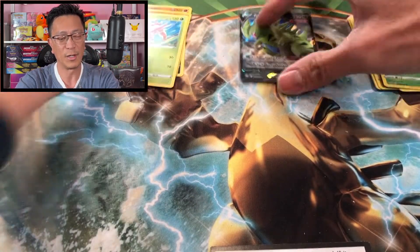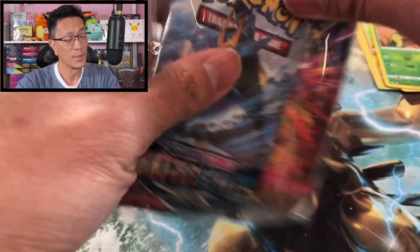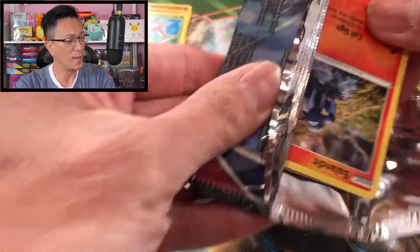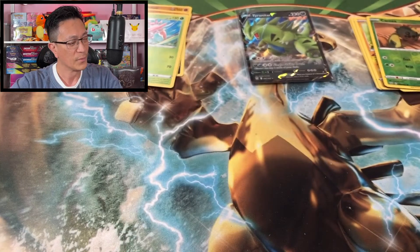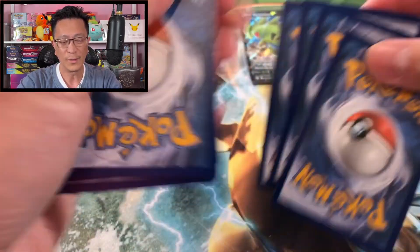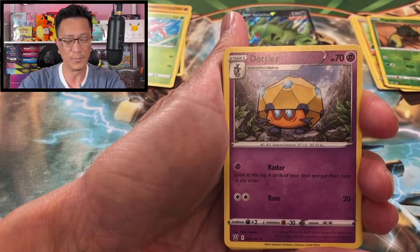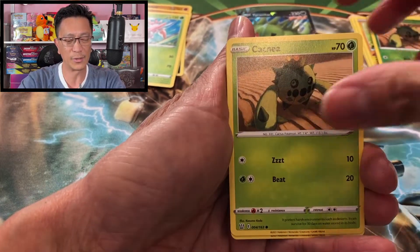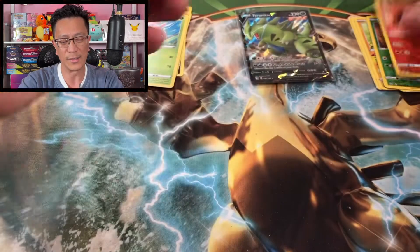Leavanny non-holographic — rough pulls from Battle Styles. I did pull the Tyranitar alternate art from one of my short videos — you can check that out. I wasn't even aware I pulled the alternate art Tyranitar in that video, which really surprised me, but it was an awesome pull. Dotler, Indeedee, Krokorok, Salandit, Bronzor, Cacnea, Spoink, Rolycoly, Tepig — that's a reverse holo — Salazzle.